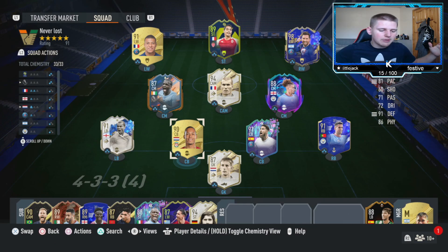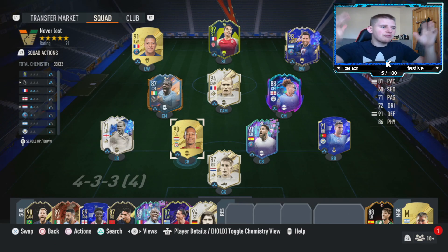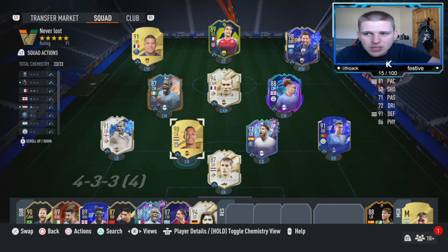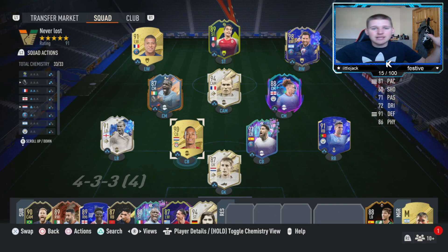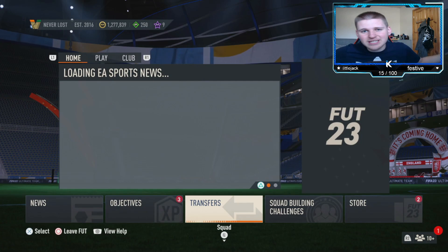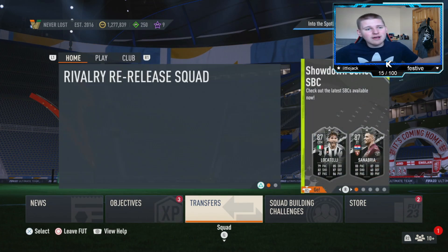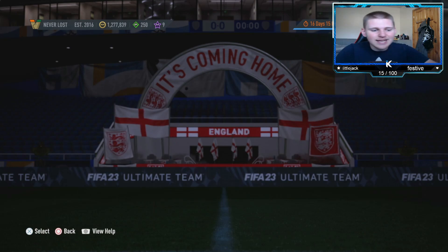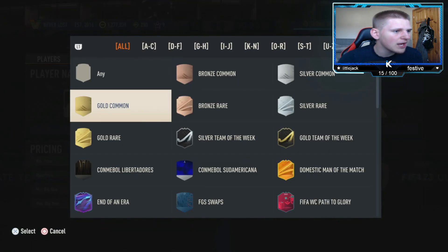Before we get into today's first method, if you want to join the premium, now is probably the best time because we are in the middle of the Showdown promo. That means there's a load of investments, a load of flips, and a load of sniping filters — literally all you need to make coins. Also, Team of the Season is probably not that far away, so you'll want to get yourself a few coins for that. Link in the description.